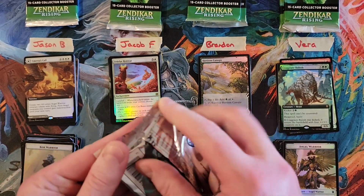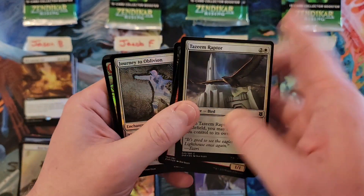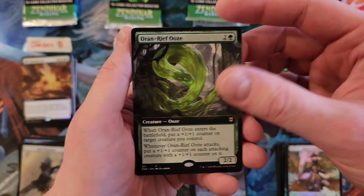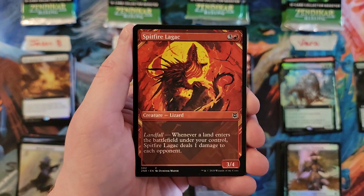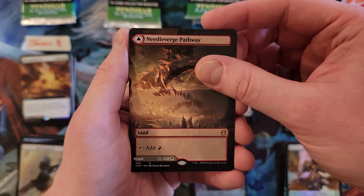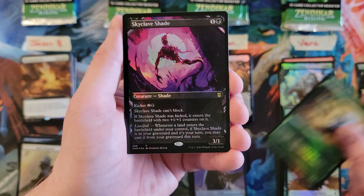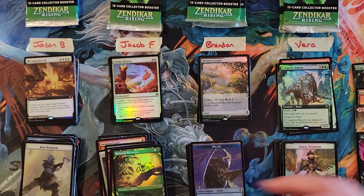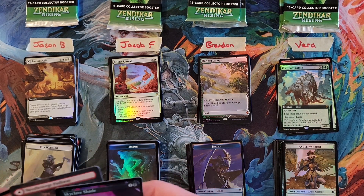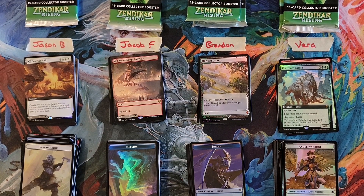Jacob, you're next. Getting past the commons and uncommons. Oren Reef Ooze for a three. Kargan Intimidator — you're at a five. Legac. Nectar Pot. Needle Verge Pathway, and the Pillar Verge on the back — love it. Nectar Pot. And Skyclave Shade Showcase Foil. So that was a seven — a low casting cost pack. That gives you a 19, Jacob.